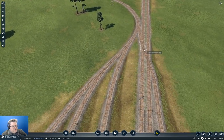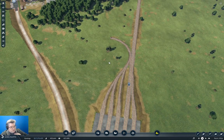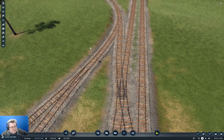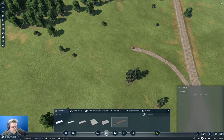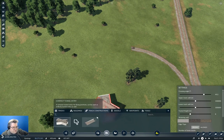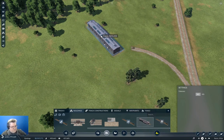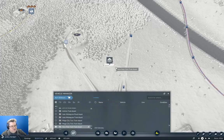That should allow us to get trains in from a depot that I'm going to just fling in over here, like this. Good. We have a depot.